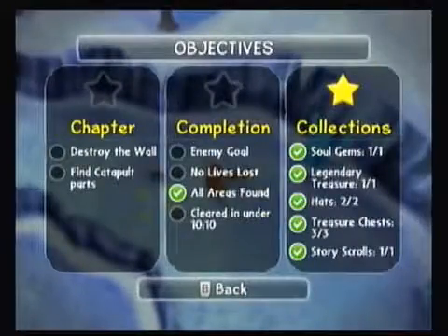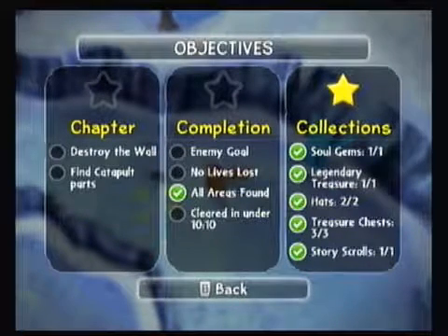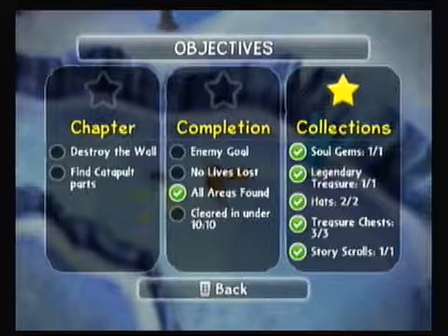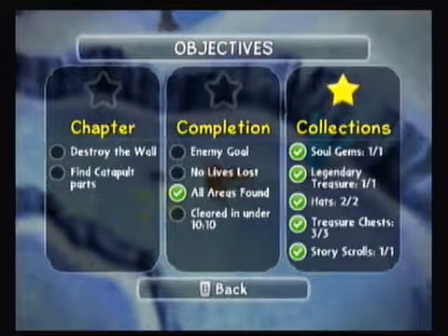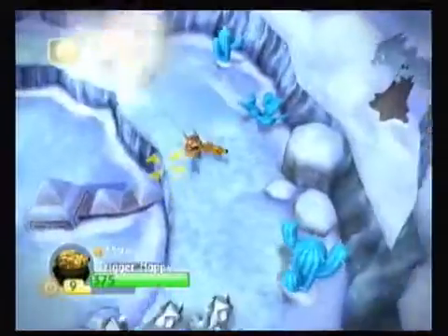We did everything. So — story scroll, three treasure chests, the two hats (the bomber hat and the Santa hat). The snow globe was the legendary treasure. The soul gem was, of course, Slam Bam. And the story scroll was Empire of Ice. We'll proceed on, not having to worry about anything.